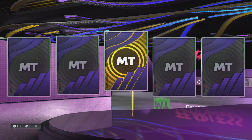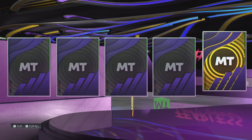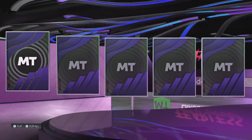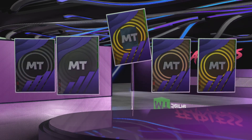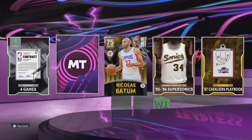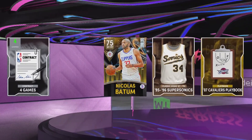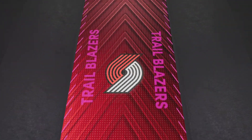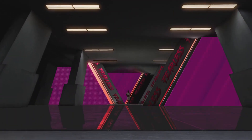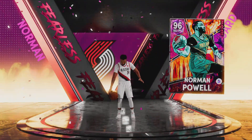Opening the fearless pack — we have a shake! If it's a dark matter, that's a great addition, but it could be a galaxy opal, a diamond, or a pink diamond. And it's going to be a pink diamond. We're also going to get 75 overall Nicholas Batum plus whoever this pink diamond is. Shooting guard, number 24, Trailblazers — I thought we were about to get Kobe, but we get a 96 overall Norman Powell.